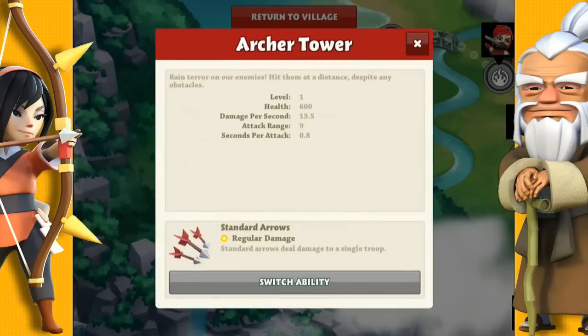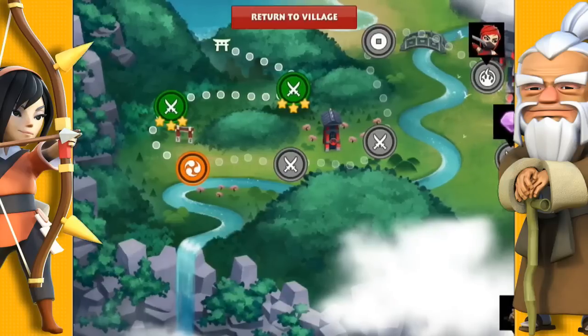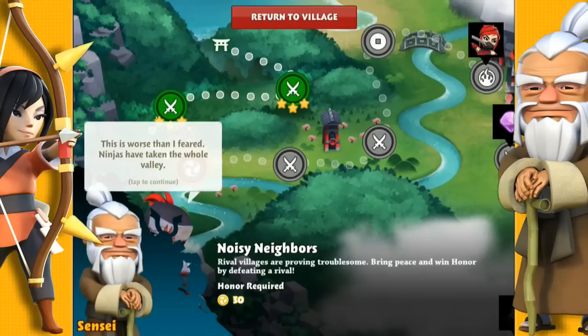And there we have it — we unlocked the Archer Tower, so you can now go back to your village and build that tower.